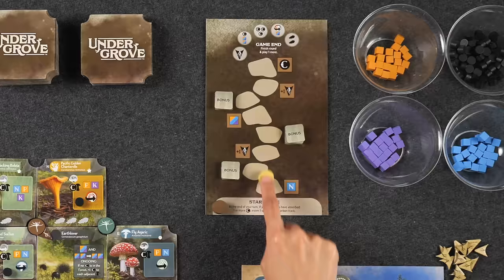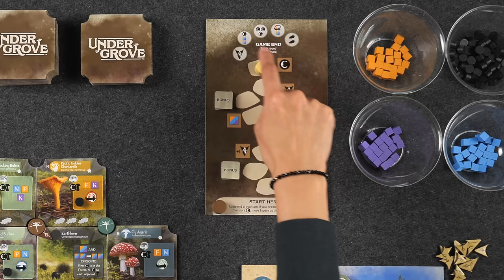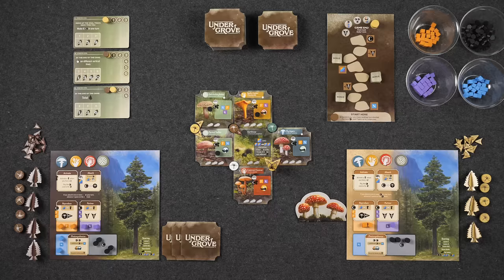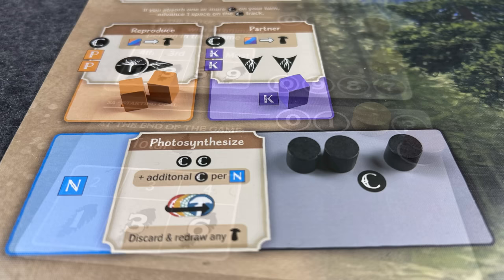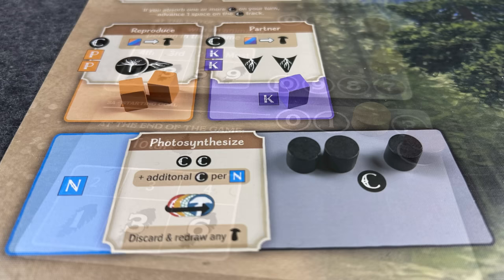As soon as a player has reached the end of the carbon track and needs to progress again, that player gets to choose one of the five available bonuses, and that triggers the end of the game. At that point, you finish out the round so that players have had an equal number of turns — you can tell this because the first player has the first player marker. Each player gets one more turn, and then you go into final scoring. At the end of the game, players will score points for each of their seedlings with carbon tokens and trees on them, score points for the three public goals, and score one point for every two leftover resources. Whoever has the most points wins.